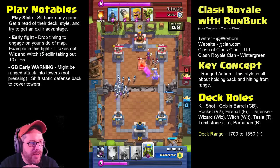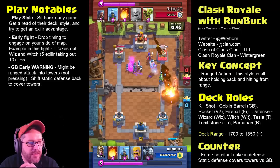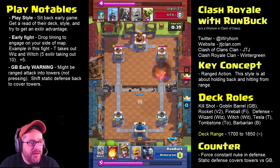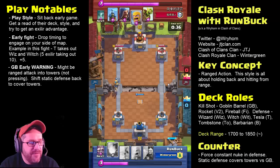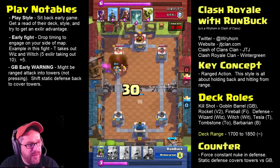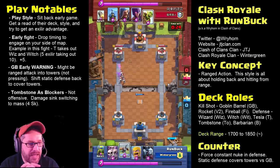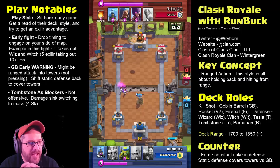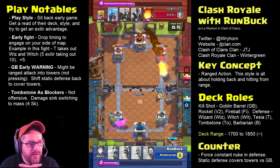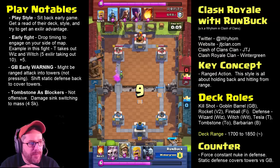He holds it off. But here's what's interesting — against this deck, I think it does force him to do what he does not want to do, which is use his ranged attack cards to stop a press. You need to have a consistent set of presses that he can't stop with something like that. Also notice how he's using the tombstone, not so much as an attacking mechanic, but more as a blocking mechanic. So twice I've pulled and forced him to use his V2 — his rocket — on me.